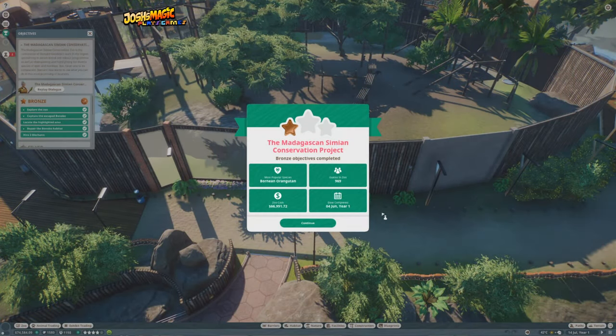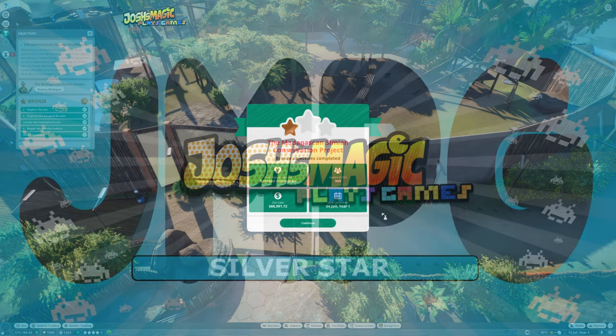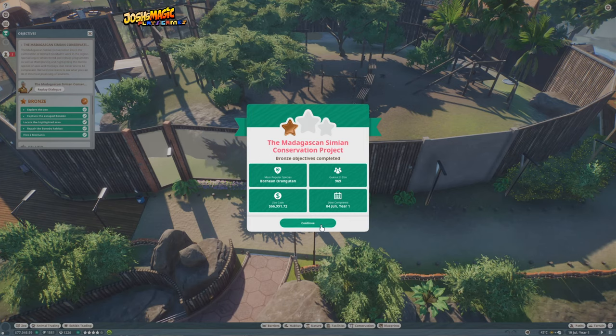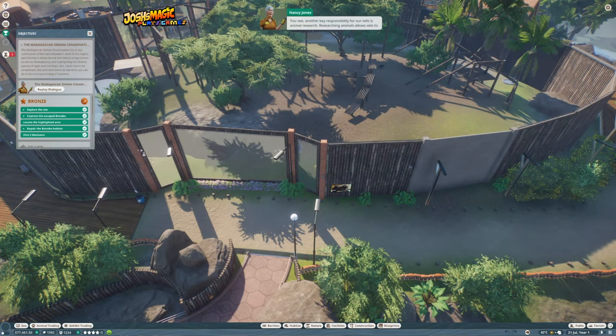Hello everybody and welcome back to Josh's Magic Plays Games. Today we are playing Planet Zoo, on career mode playing mission number two, and we're going to try and get a silver star. If everyone is ready, we're going to hit continue and listen to what we need to do next.